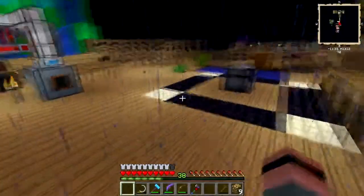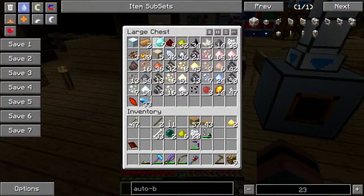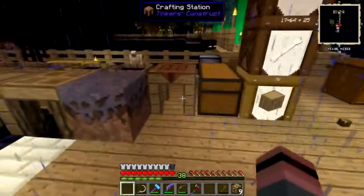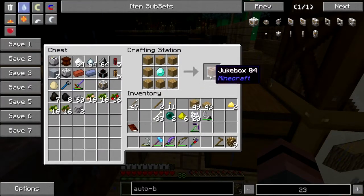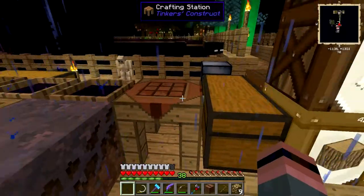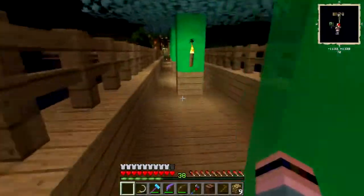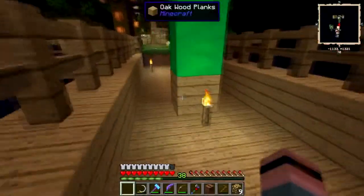Hello ender bro - you know what, I ain't even gonna bother you, I'm just gonna let you do your thing. You just have fun there. I replaced all these dirt blocks with wood planks because number one I needed the dirt, and number two I got sick of endermen jacking them.